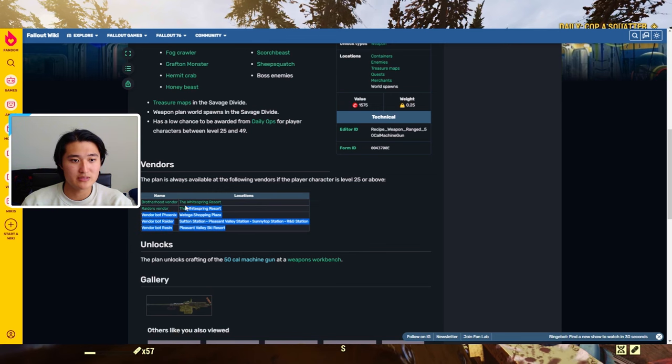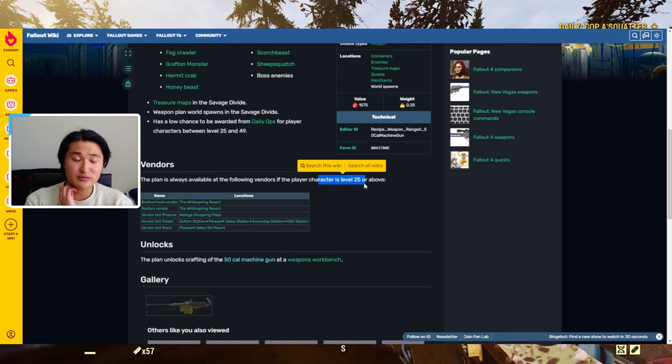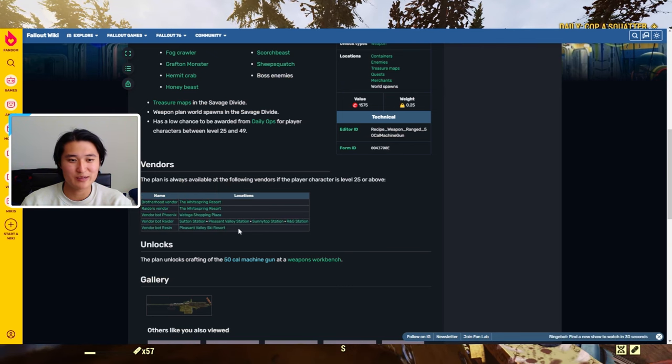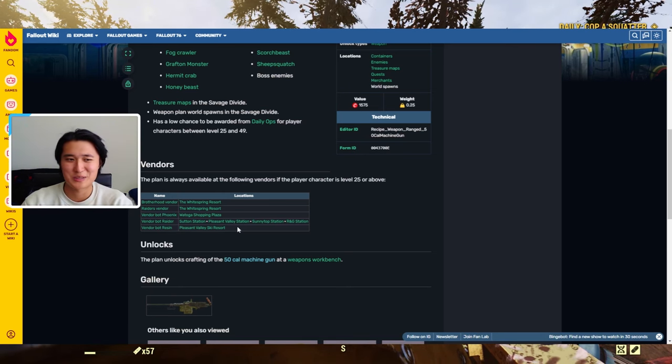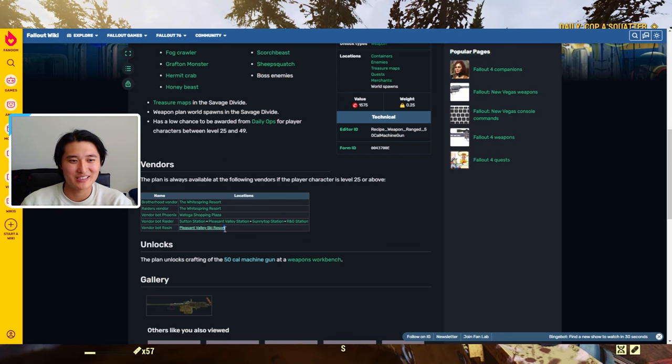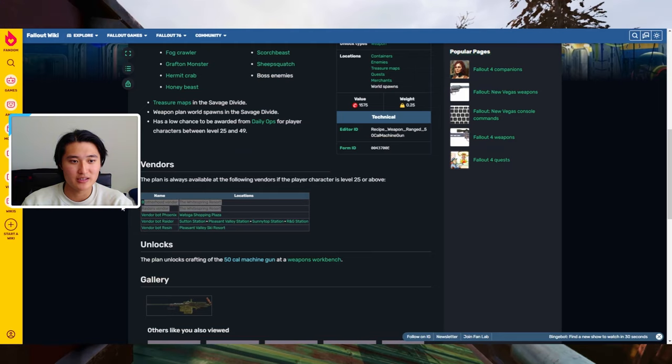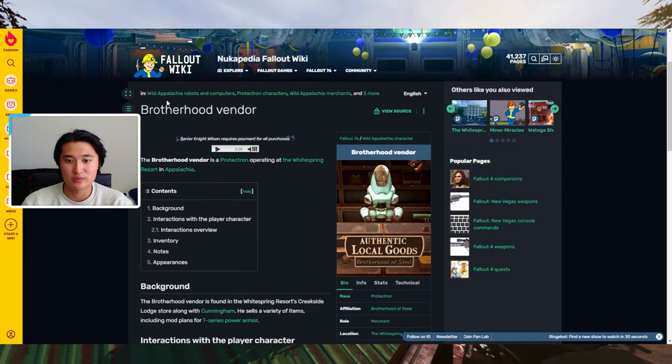Or you can go to one of these vendors, which will always have it available if your character is level 25 and above. For the Beckett questline, I believe you need to be level 20 or 25 and above as well. So this weapon is a mid-to-late game weapon in terms of when you can obtain it. The easiest vendors to access are probably at the Whitespring Resort — this is what the vendor Bot Brotherhood looks like, and this is what the Raider vendor looks like.